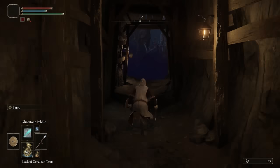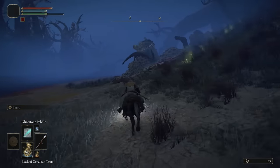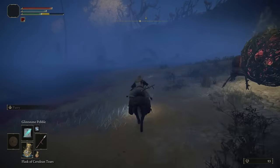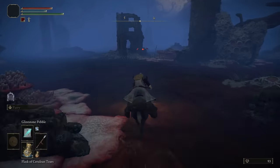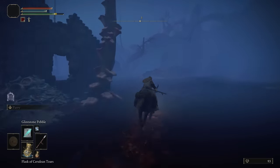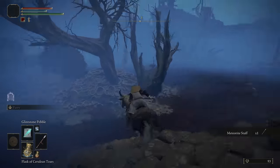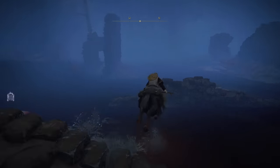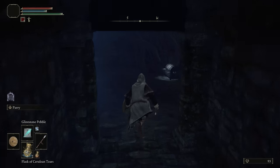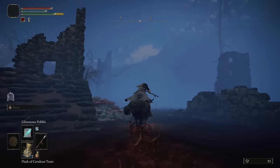From this Grace, head out and call on Torrent. Ride over on the right side — just hug the right side of the swamp, hugging the cliff. Towards the back you'll see a taller structure, and there's a shiny right here. Grab that — that'll give you the Meteorite Staff. Then head back towards the middle of the ruins and this structure right here. Open up the door, open up the chest, and now we have Rock Sling Spell, which is again one of the best spells for PvE in the game.